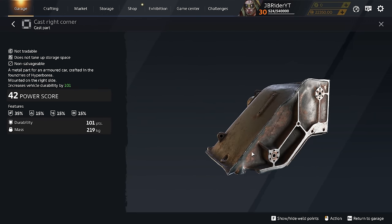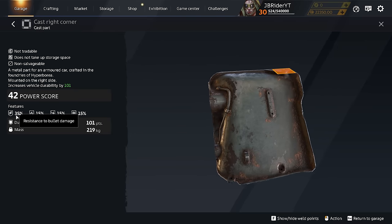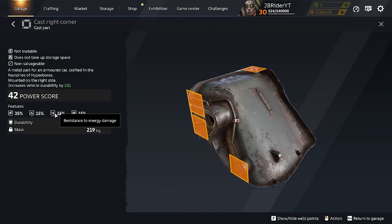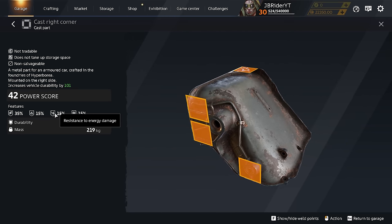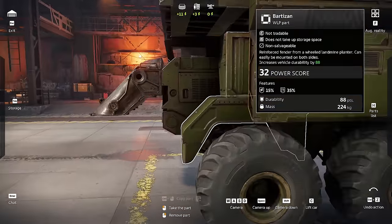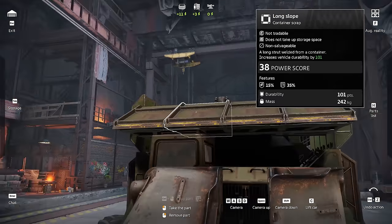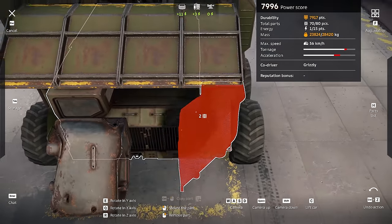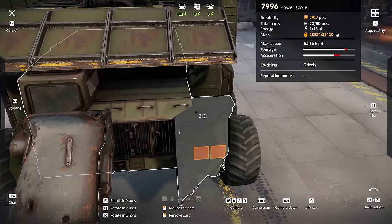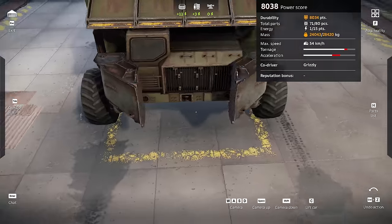The cast corners look like a 4x4x4 panel. They have special features: 35% resistance to bullet damage, 15% resistance to thermal damage, 15% resistance to energy damage, and 15% resistance to cryogenic damage. On your build it looks quite interesting — you can mount it with the little dip, which lets you position it in useful ways.